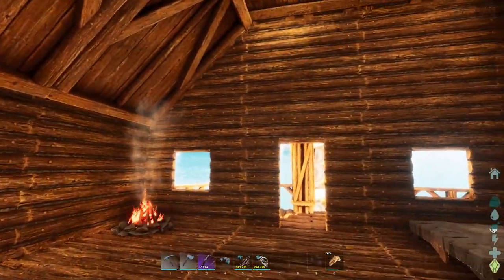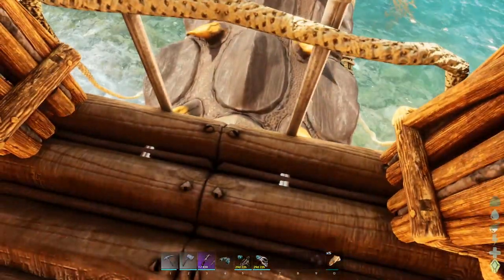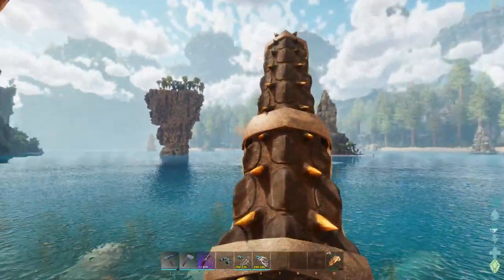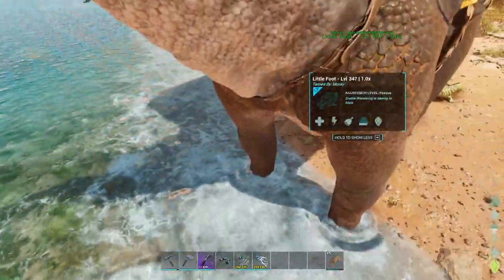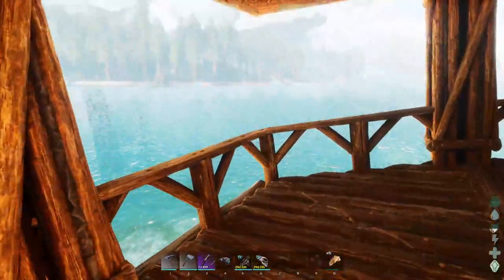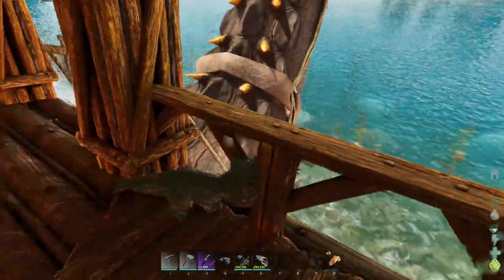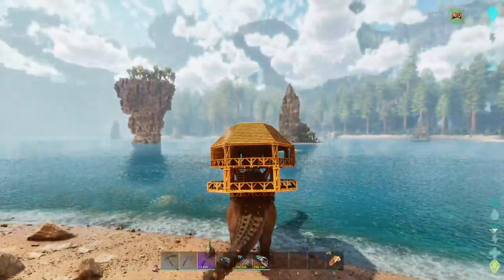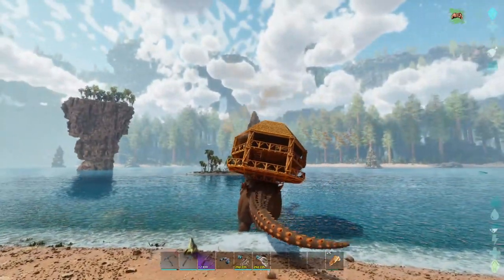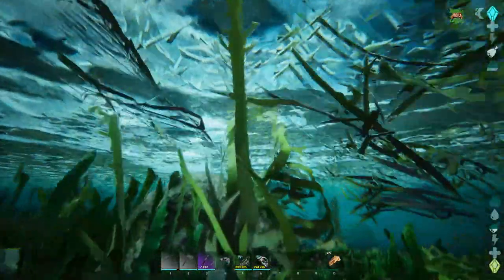I'm pretty sure I'm going to need to establish a base either way. What I've decided is - you see that island right out here? I'm going to go to that island out there, you see the rock sticking out. I'm pretty sure it is a safe island - no carnivores spawn on it. I already flew out there on the pteradon. Problem is, I've got to swim.